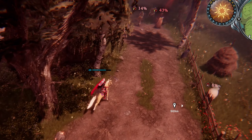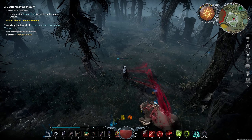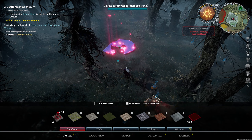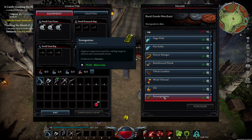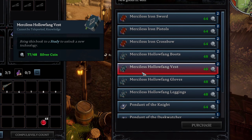Say goodbye to those frustrating moments when someone locks you out with their base. From now on, when you claim a zone, it's all yours. With the new Trading Hub system you can use various coins to get your hands on gems, books, items and potions.